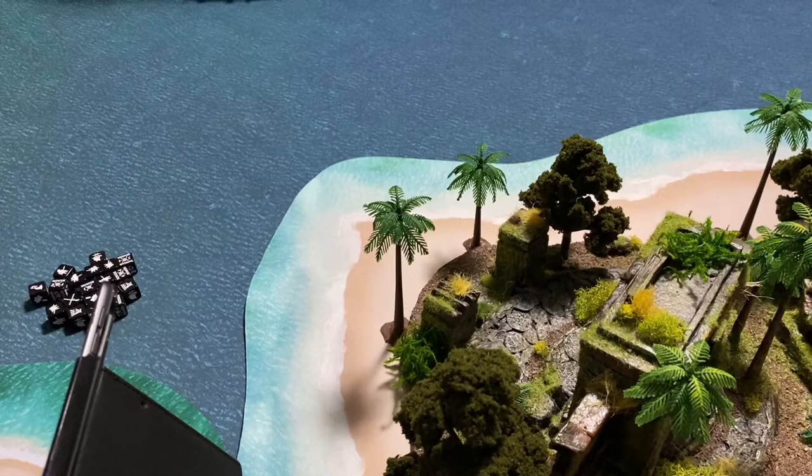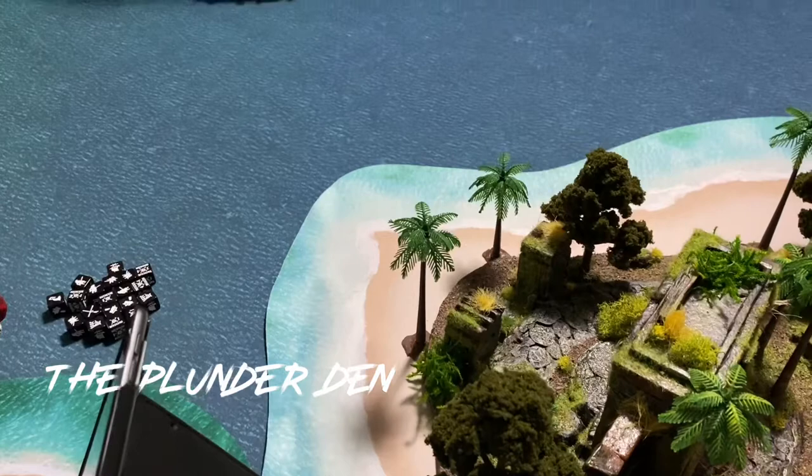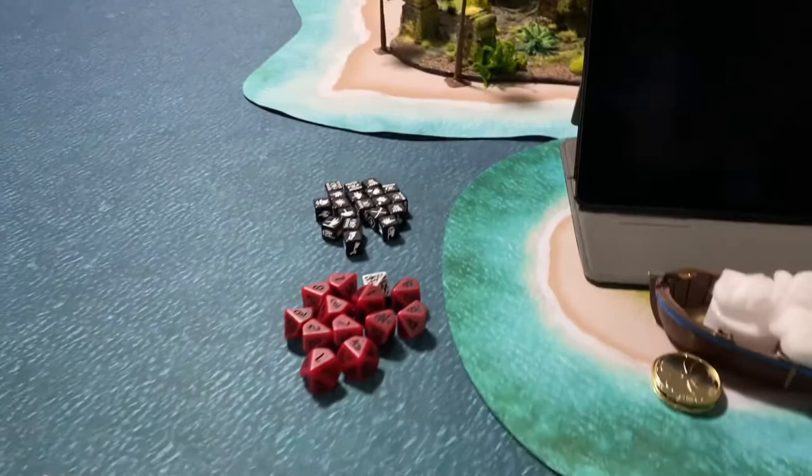Hello everyone, welcome back to the Plunder Den and the midway battle report between William the Kid and Lawrence de Graaff. So let's see what happened. We're on the English side of the table, and it looks like William sailed the ship right up this side here, trying to take cover behind this island.